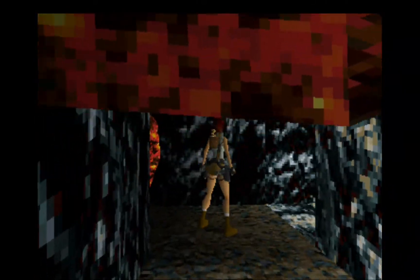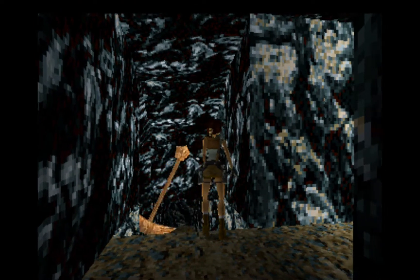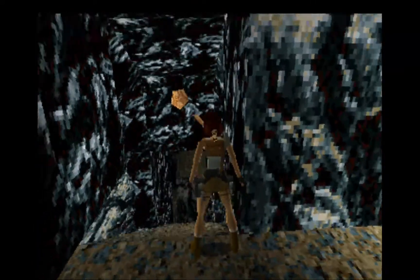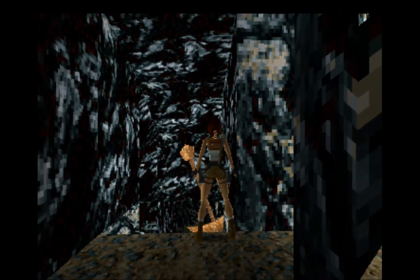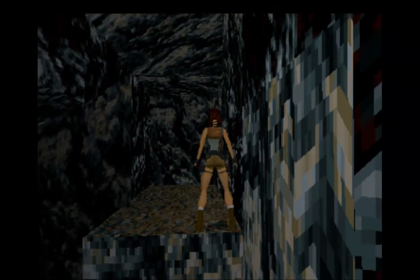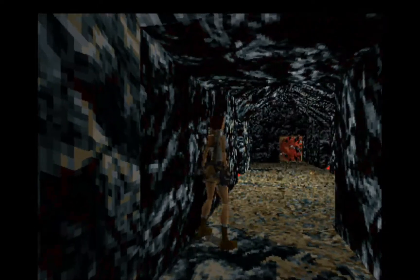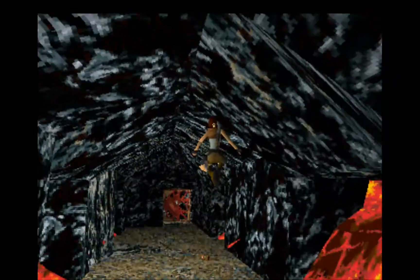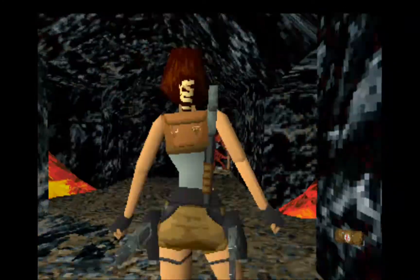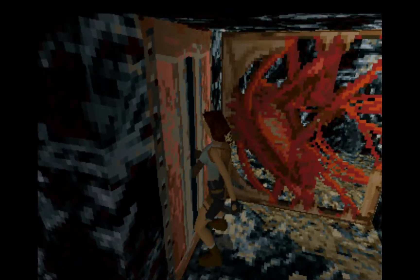Now we have to go to this ramp and jump at the end. In this room you simply go until you reach the small medipack, because lava will get you, and then start jumping again to reach this place no problem.